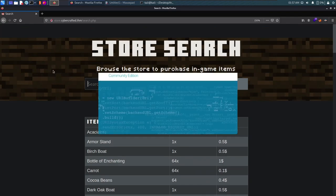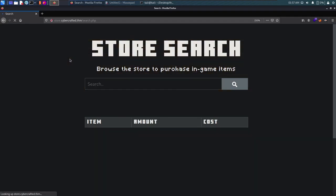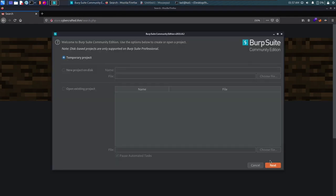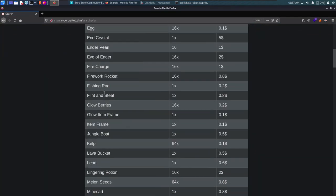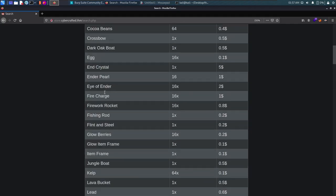We can verify SQL injection by putting an apostrophe in the search field. Let's start Burp Suite since it's easier to enumerate these types of vulnerabilities. We try a default payload — apostrophe OR 1=1 -- (comment) — and hit enter. We see all entries in the database returned, confirming it is vulnerable to SQLi.